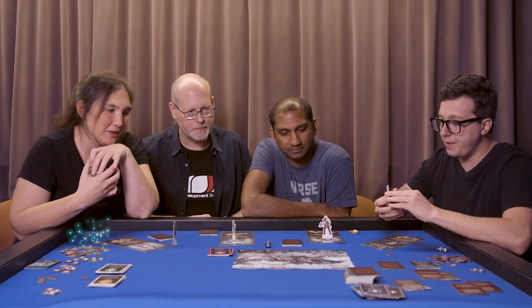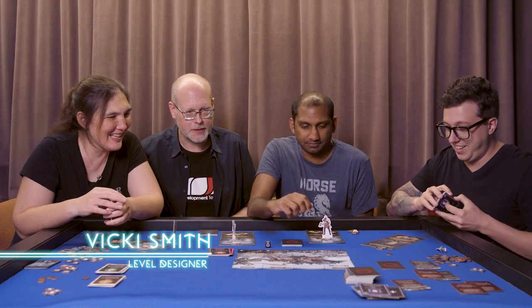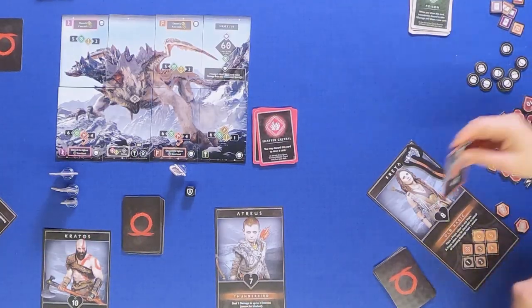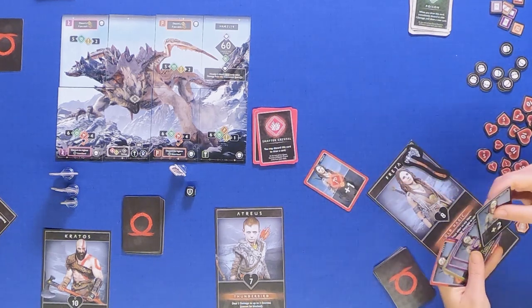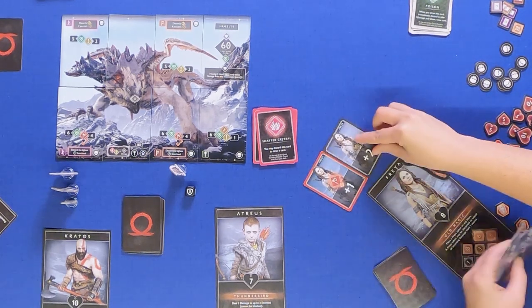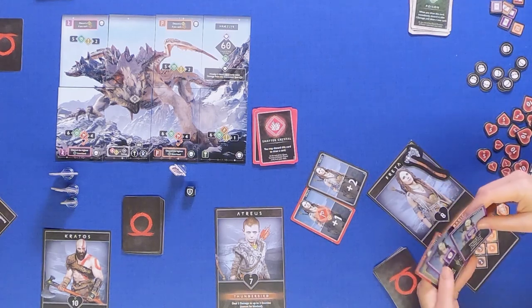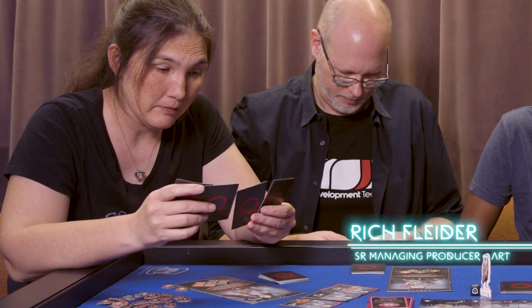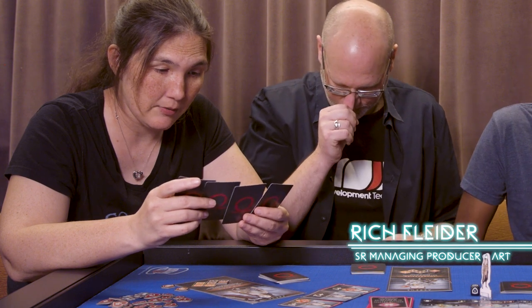For example, here you have to discard a ranged attack or you get a stun. And here you need to discard the highest card from your hand in case you get hit by this attack. So unfortunately, I don't have a huge attack in this particular hand, but I will just melee away at those claws — three, four.